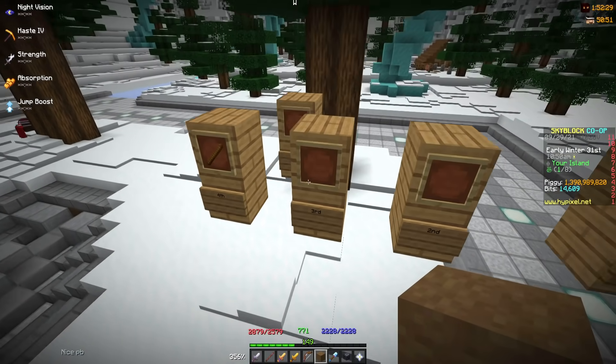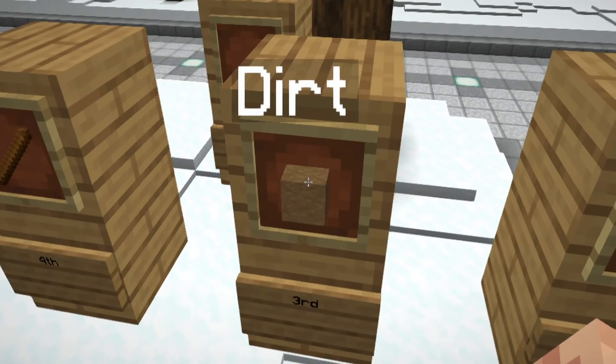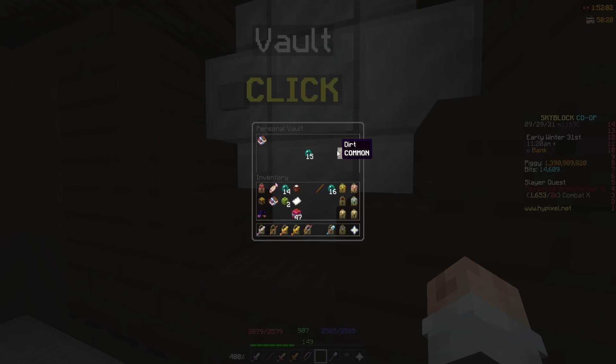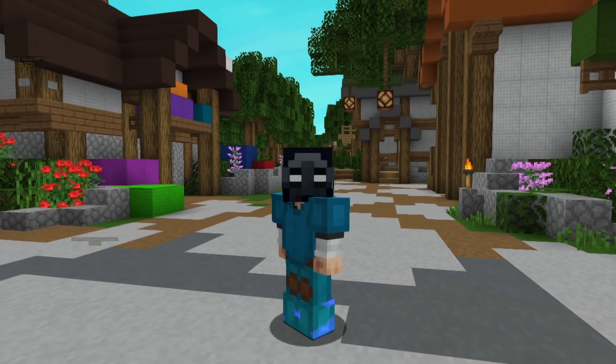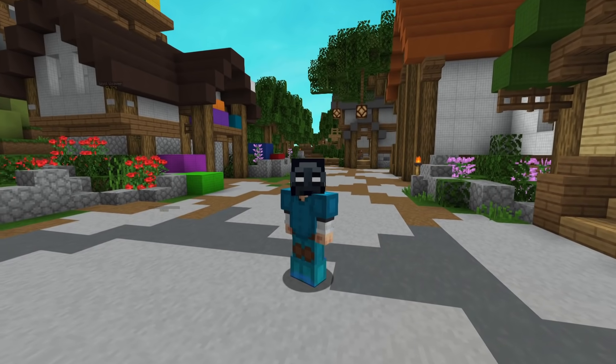So if you didn't know already, if you put an item inside of an item frame before it gets blacklisted, it will actually stay there forever. The same thing also happens with the personal vault. But yesterday, the alpha was opened up and people saw that all their blacklisted items were deleted from their item frames and their personal vaults.